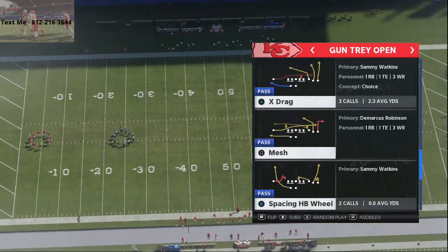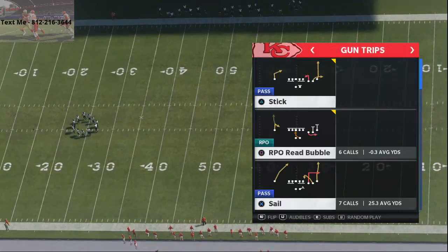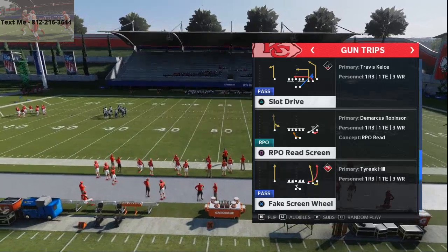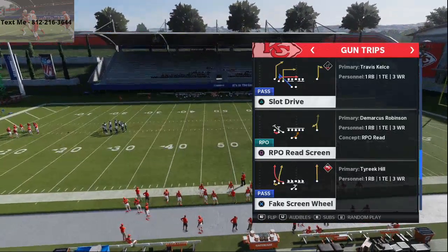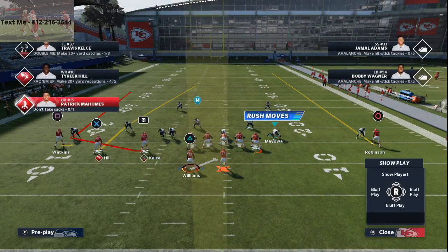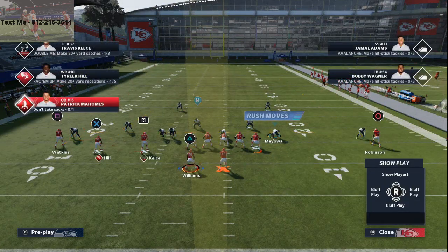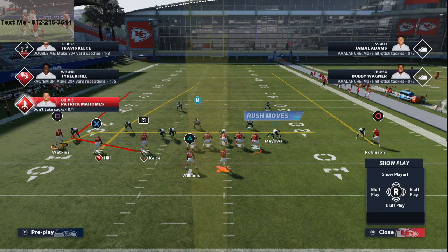We're in the Arizona Cardinals playbook and the best man beater you can find, at least in my opinion for the money, is the fake screen wide receiver wheel. This is a very good concept. You want to make sure to run this to the wide side of the field, so we're going to go ahead and flip it here. All you're going to do is take your wide receiver Watkins and drag him. Everything else on the play I like to leave stock.